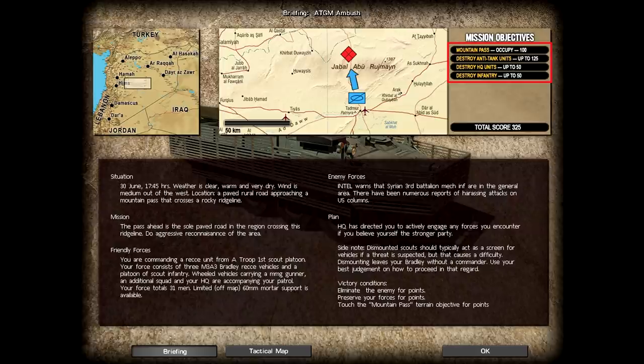The Americans here have two main objectives: we get 100 points for reaching the mountain pass objective at the far end of the map and 225 for killing the enemy, with those points weighted 125 for AT units, 50 for enemy HQ units and 50 for anyone else. Given that we're probably going to have to neutralise the enemy force in order to reach the mountain pass objective, that's what I'm going to be focusing on.